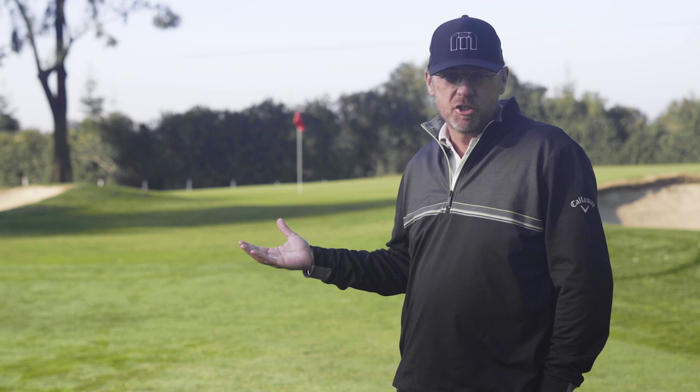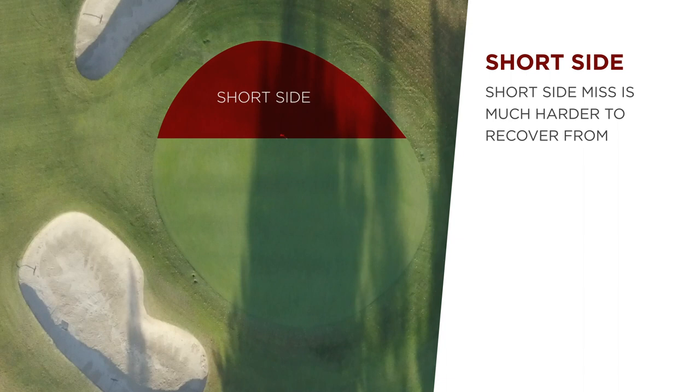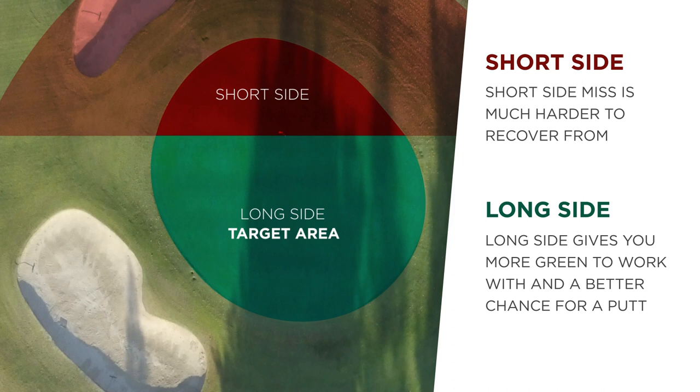One of the things you hear on television golf coverage a lot is about how a player short-sided himself. What they mean by that is if you look back here at this green, the left-hand side is the short side, or where you have a lot less green to work with. When we miss to the left-hand side, we're short-siding ourselves. If we miss to the right-hand side, that's the long side. Aim for the right-hand side because if we miss to the left just 10 or 15 feet here, I might be in the bunker or end up with a pitch shot, which I'm going to pay a much bigger penalty for a poor shot, and it's a harder shot to get close.